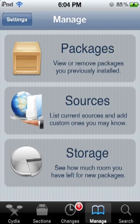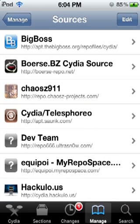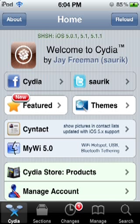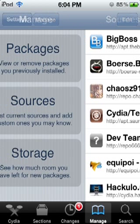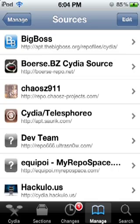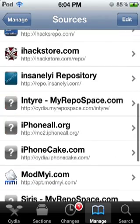What you want to do is open Cydia. From the home page, go to Manage at the bottom, click Sources, and you'll come up to this page.